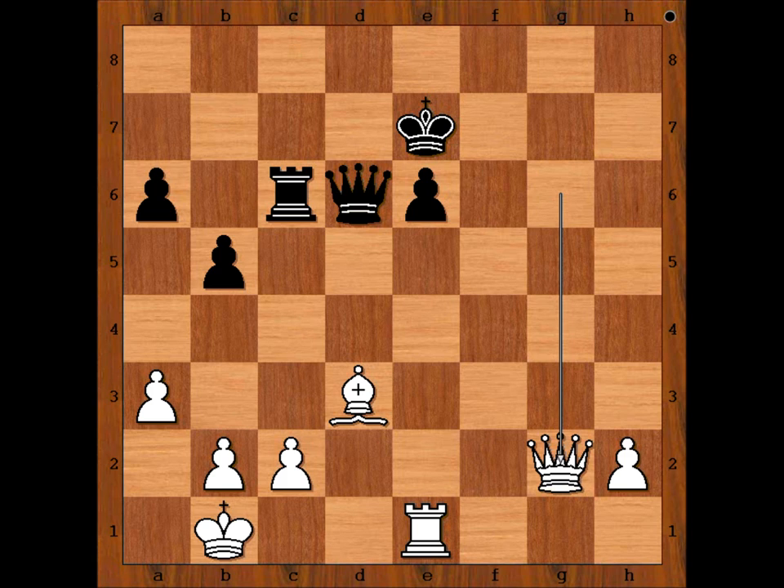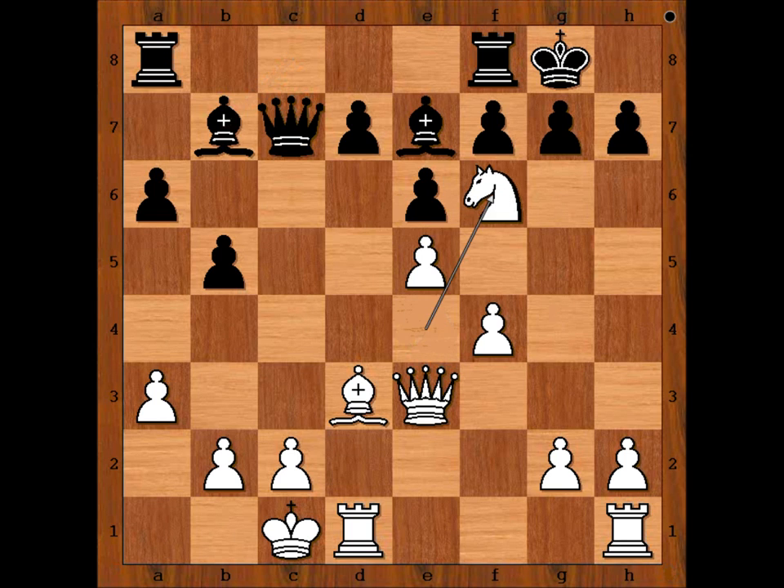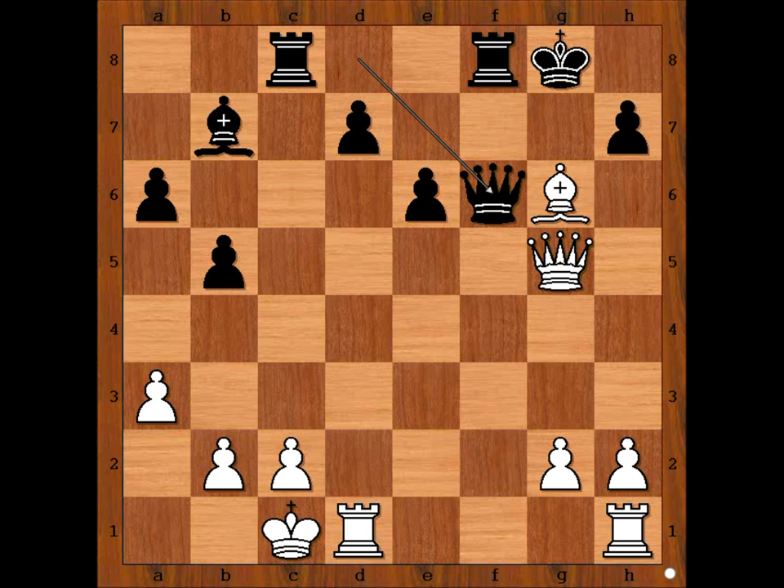How many moves did you guess? Let's go back to these very interesting positions of the game. This is the first very interesting position — when Carlsen sacrificed the knight. Did you see Knight to e6 check? What about move 21? This was easy to see, wasn't it? Bishop takes on g6. And in this position, what was your choice — Bishop takes pawn on h7, or Bishop to f7 check, or something else? What do you think of this game?